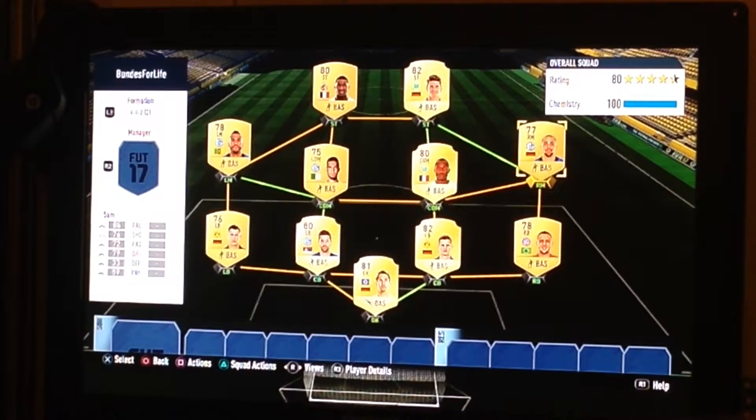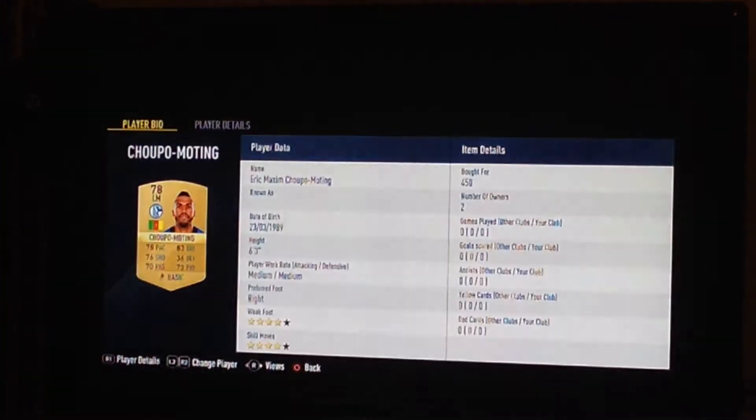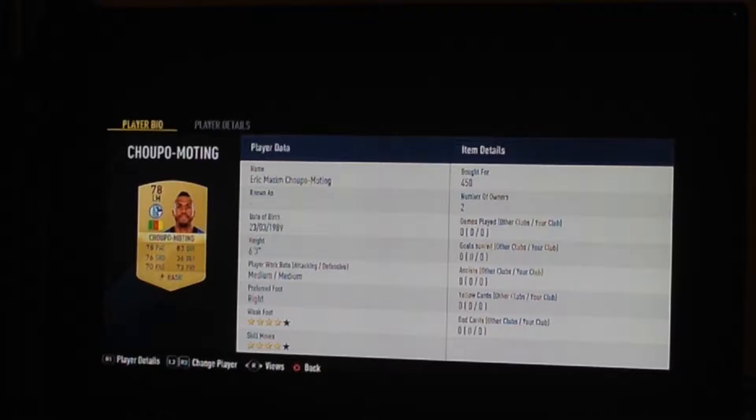In midfield we have Sam — I'm not gonna pronounce that — Benderlab and Chuto Moteng. Chuto Moteng is so sweaty as well. I'm allowed to zoom in now. He is so sweaty for 450 coins.